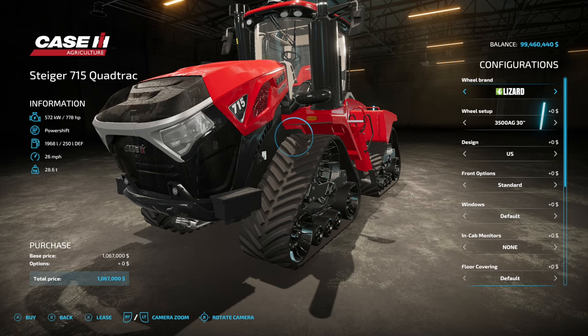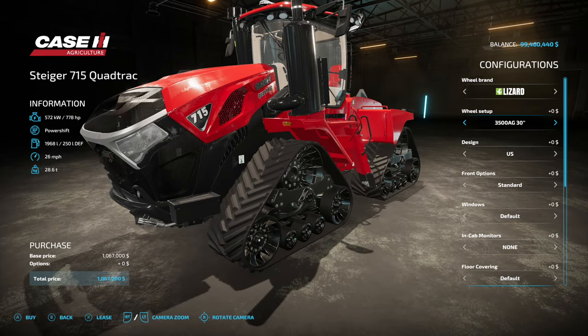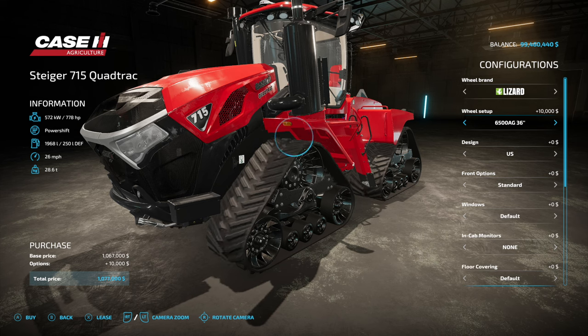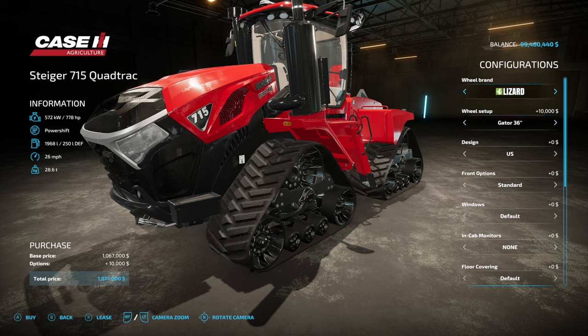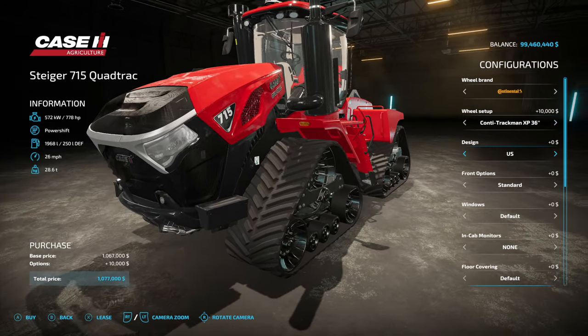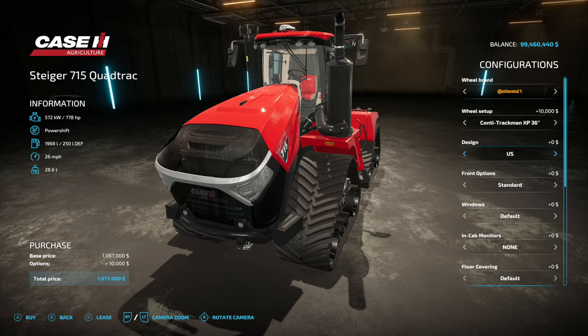Wheel options — or tracks rather — we have Lizard and Continental. In Lizard we have a lot of different stuff: 32 and 36 sizes for the 3500 AG, the 6500 AG, the 3500 scraper, and the Gator. We also have Continentals — the Conti Trackman XP — same setups there. Really like those too. Let's just leave it there.